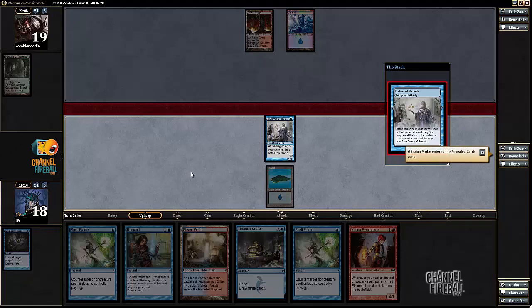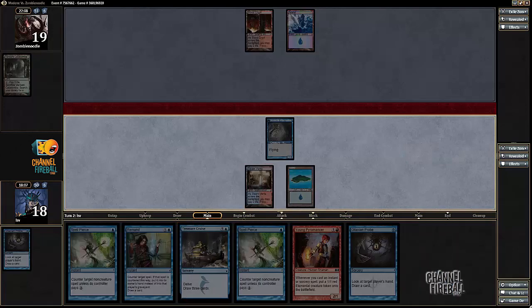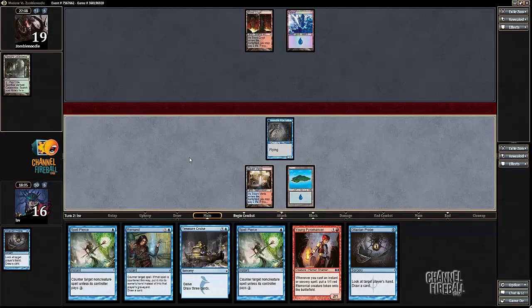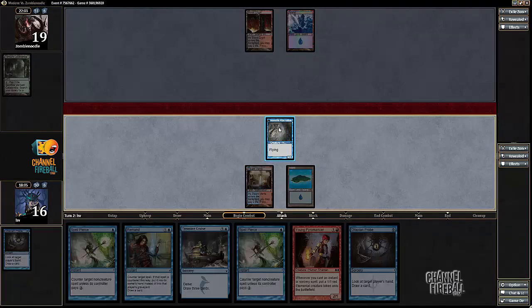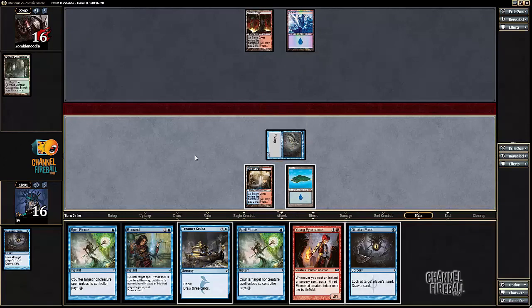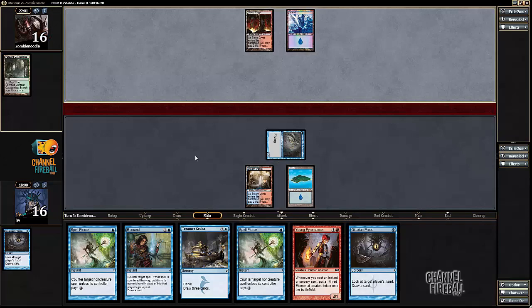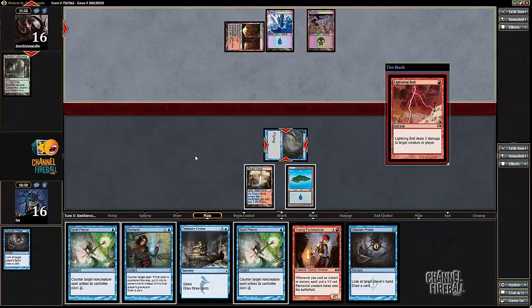What does Delver reveal? Oh yes, let's reveal Gitaxian Probe. I think I'm just going to pay two life, because again, my life doesn't matter, and I'm just going to attack for three and pass. I'm not even casting Gitaxian Probe here, because if I draw a land next turn, I can play Pyromancer, Spell Pierce the Mana Leak, and then play Probe — because I know what my opponent's got going. There's not a whole lot that I don't know, just two cards. I'm feeling pretty safe with this.